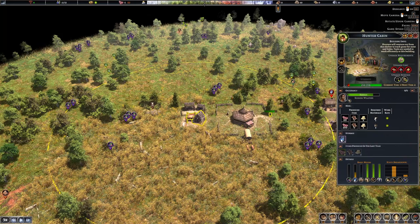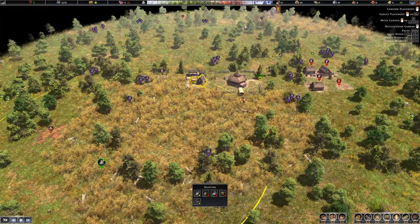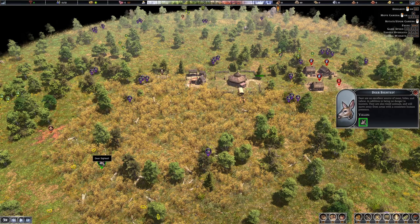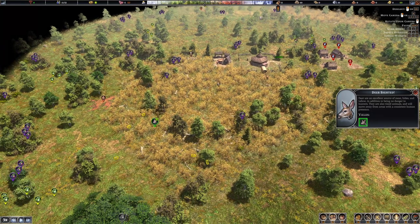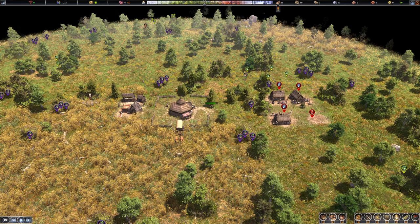For the hunter cabin and similar buildings, you'll have a work area shown in yellow. Click the button to move it to where the resources actually are — for deer, move it where the deer are; for berries, move it to the berry locations. This is very important to do.